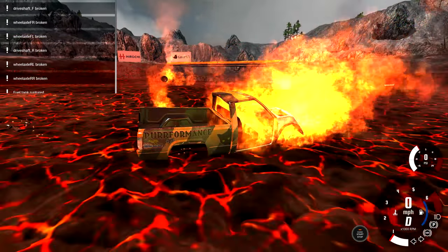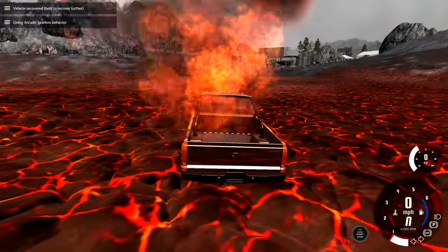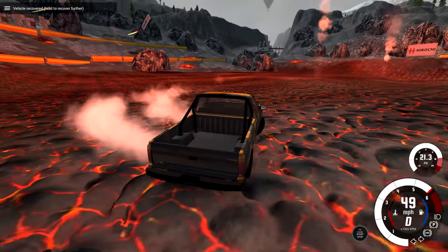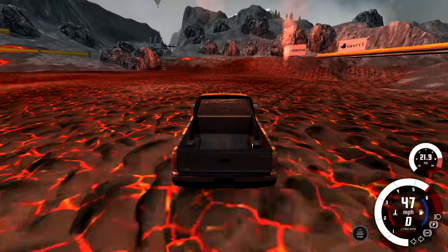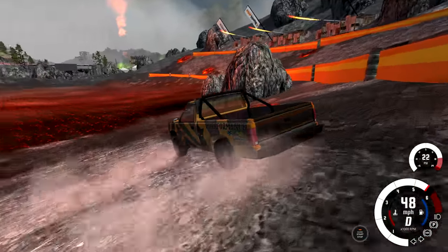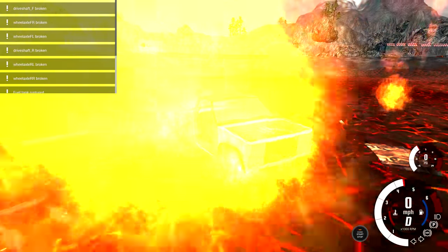Now let's just dump this thing in the lava. And I want to show you guys a cool little trick: if you want to be able to drive on the lava, just hit insert. It'll reset your car on top of the lava and you can drive on it without any problems. There's only one rule you got to follow — never leave the lava. If you leave the lava and then try to come back, your car will still catch on fire.